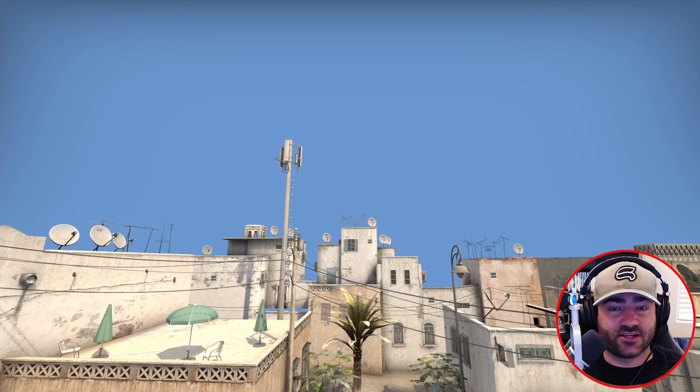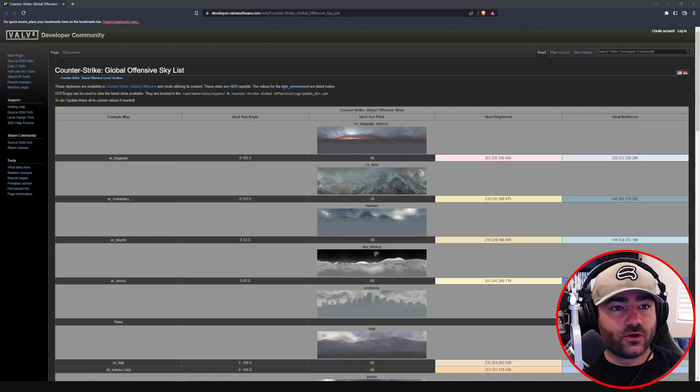The next step is we have to go to this website to know which skies are available to us. Let's minimize out of Counter-Strike. You want to go to developer.valvsoftware.com/wiki/Counter-Strike_Global_Offensive_Sky_List. You can pause it and type that in — I'll also put it in the description down below.